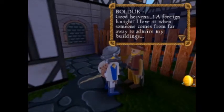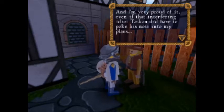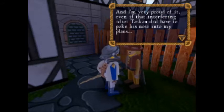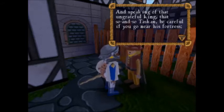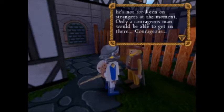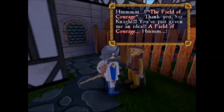Good heavens! A foreign knight! Bolduck! I love it when someone comes from far away to admire my buildings! I'm Bolduck, the architect who designed the fortress, and I'm very proud of it — even if that interfering idiot Tascan did have to poke his nose into my plans. Fun fact: the writer of this game's last name is spelled T-A-S-C-A-N, and the line of kings in this game is also called Tascan. I don't know if the king was named after the writer, but it seems likely.